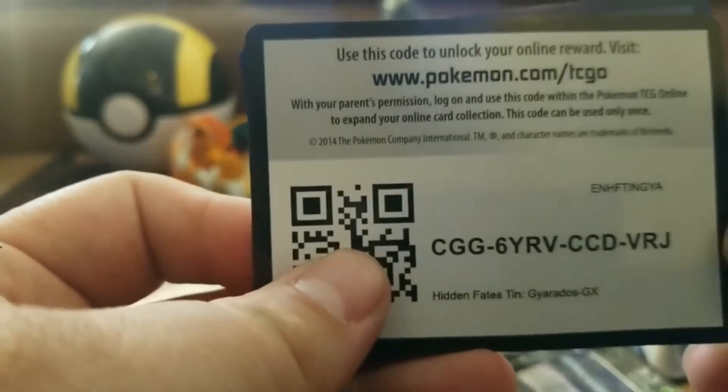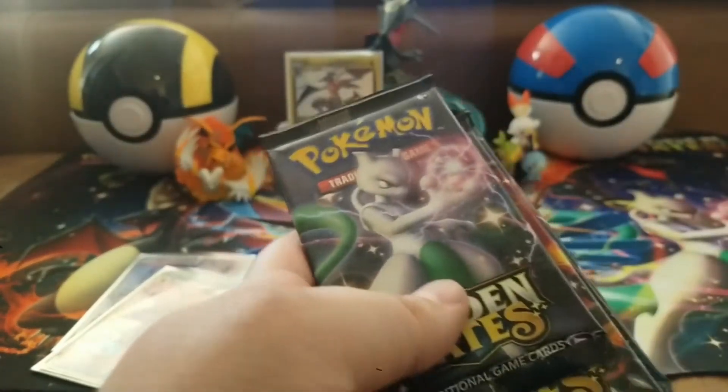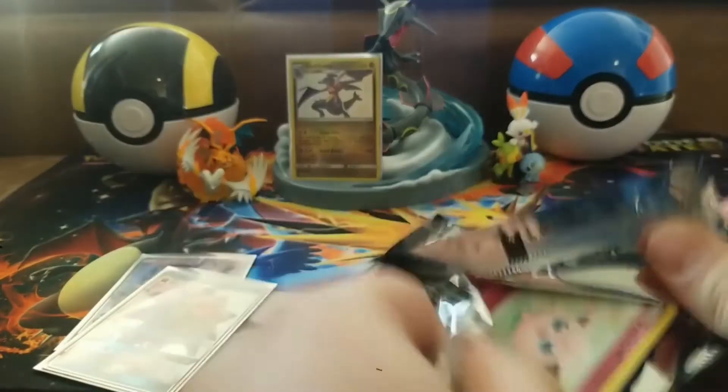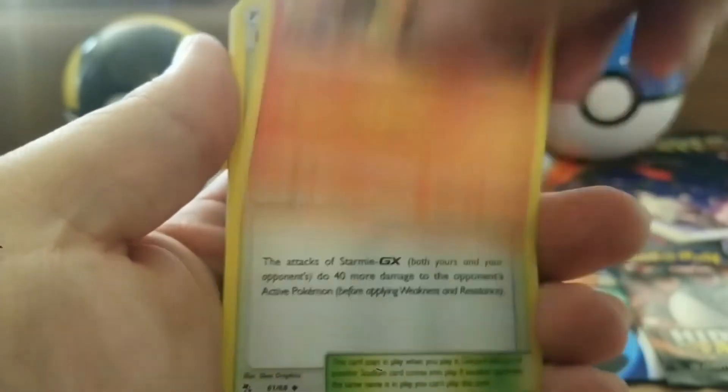I'm hoping for some good pulls out of this third tin. Here's the code and the Gyarados promo you've probably seen for the 20th time. I'm feeling that shiny Charizard pack as our final lucky pack. Let's see if we can finish with strong pulls — we still haven't gotten any shiny GX's yet. Pack one: lightning energy, Lieutenant Surge's Strategy, Malamar, Misty, Cerulean City Gym, Jigglypuff, Caterpie, Eevee, Ekans, Charmander, a Jynx reverse holo, and a Wigglytuff GX!